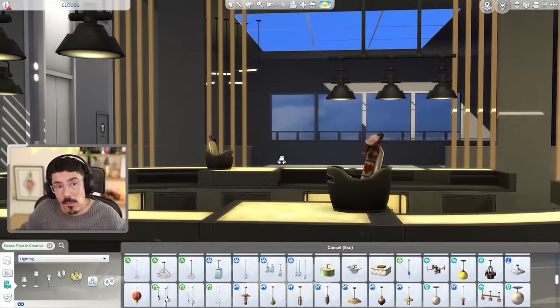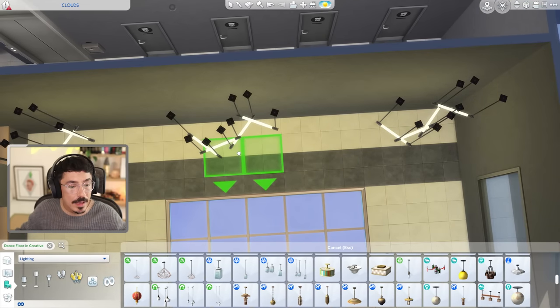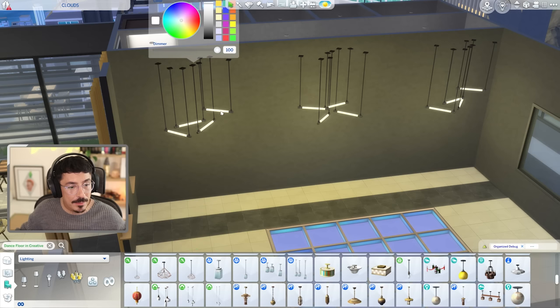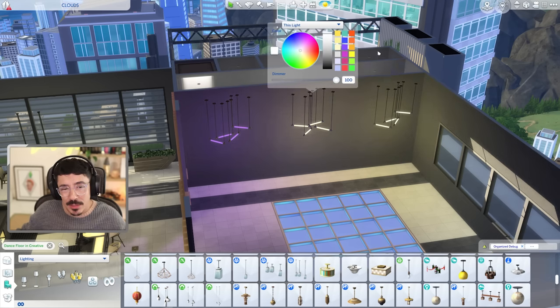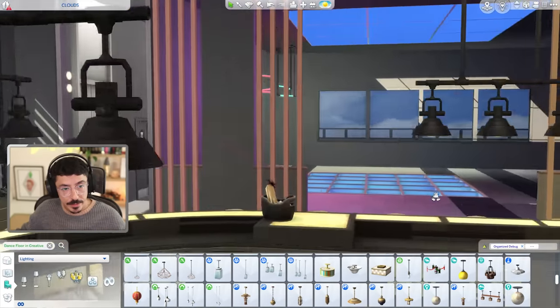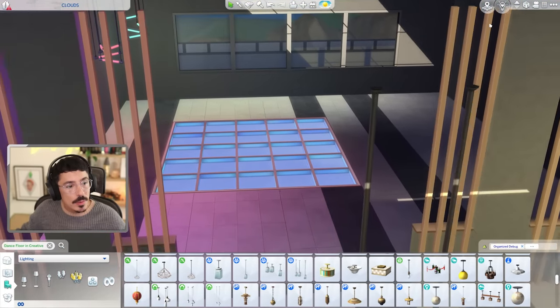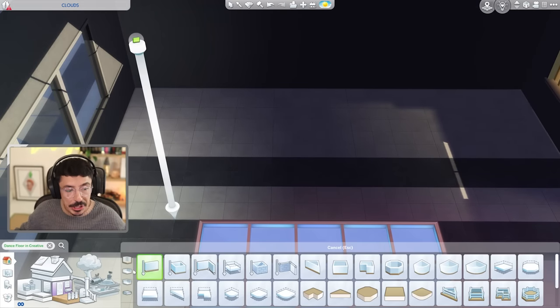Oh, do you know what? They do look good in here. I reckon I could put them along here — one there, one there, one there. Turn them around. I want these in different colours. Maybe a purple, and then maybe a yellow — no, yellow wouldn't work — orange or red. And then maybe like a blue, this kind of blue. Oh, do you know what? I'm feeling it. I am feeling that over there. I might even do it above here as well by the DJ booth. I'm going to do something nice on the wall as well where the DJ booth is.